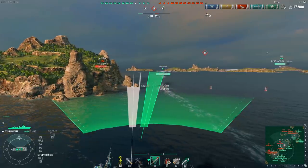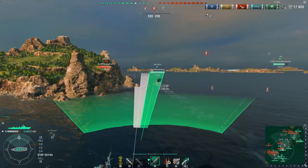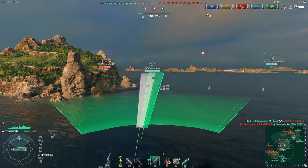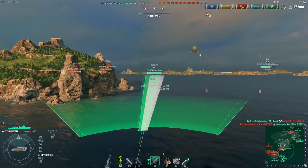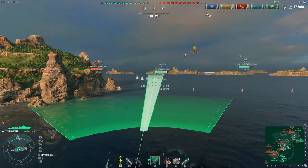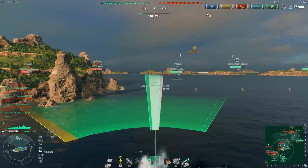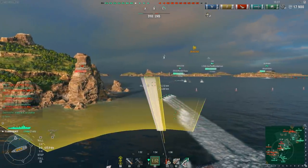Oostafish almost has a good torpedo solution on the Missouri as he pushes in towards the B-cap point, but the Grozovoi pushing into the cap to reset it by hitting that Shimakaze blocks the torpedoes. Oostafish can't fire — friendly destroyer in the front — and because these aren't deep water torpedoes, he would hit him if the Grozovoi was still in front. The Grozovoi is basically running away now.